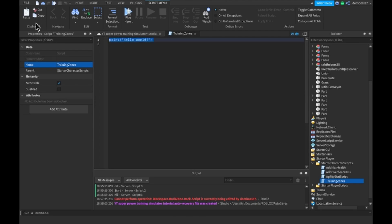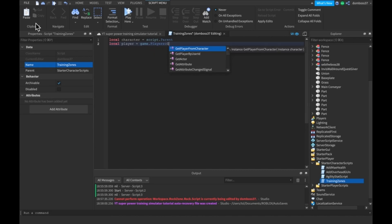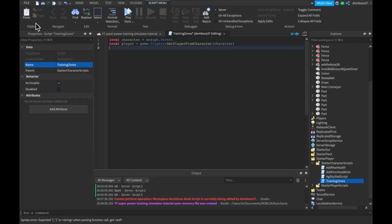This script will be called 'TrainingZones'. So we'll do: local character = script.Parent, local player = game.Players:GetPlayerFromCharacter(character), and then local root = character.HumanoidRootPart.